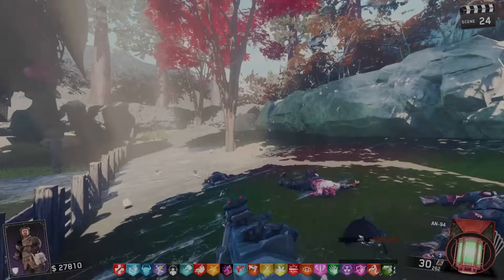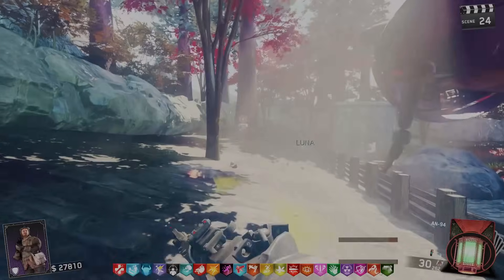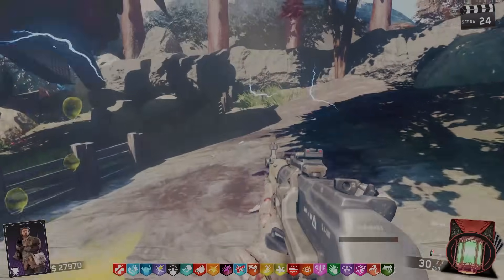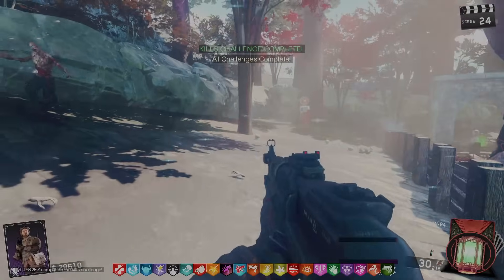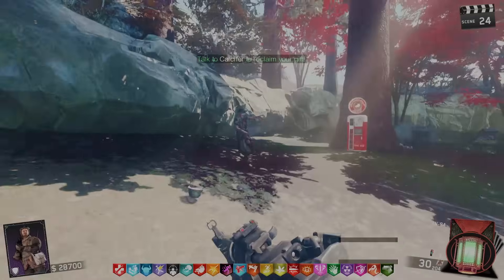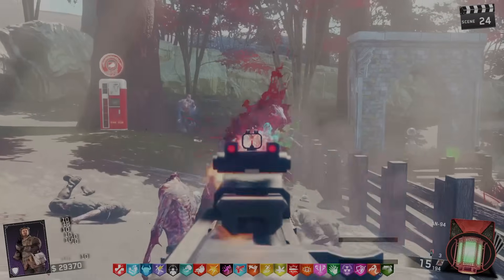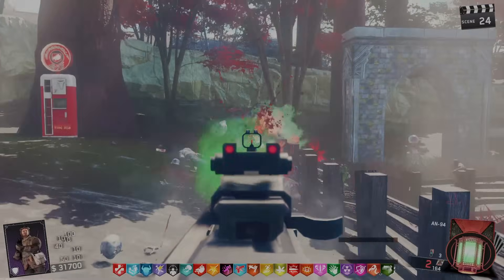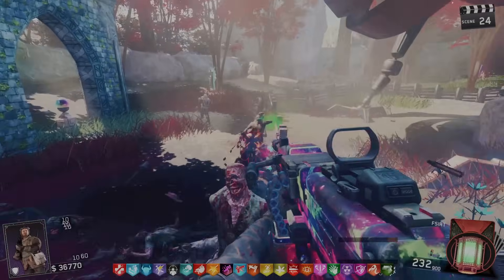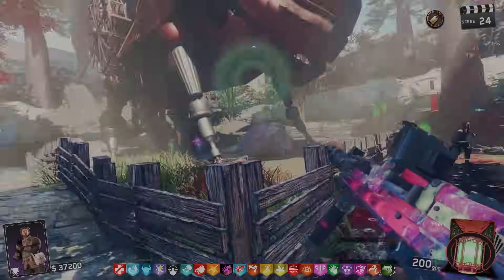End of the round — I'm six kills away. I hope doing all the challenges is how you get the bows, because if there's a separate Easter egg for them that I haven't been doing, that's gonna be very sad. Kills challenge complete — all challenges complete! 'Talk to Calcifer to reclaim your gift.' Let's go! Save a zombie and go talk to him.